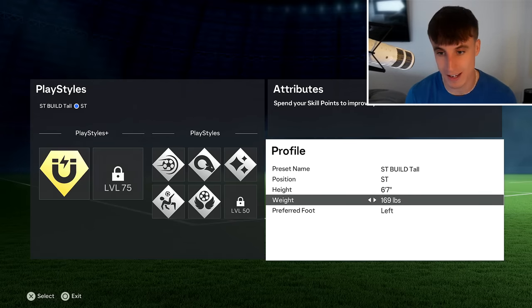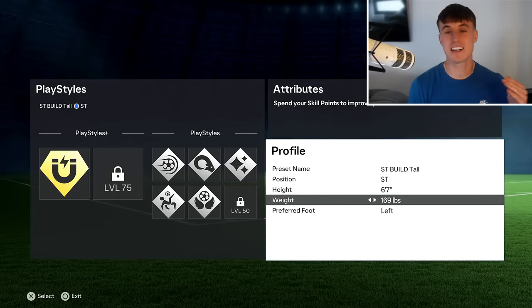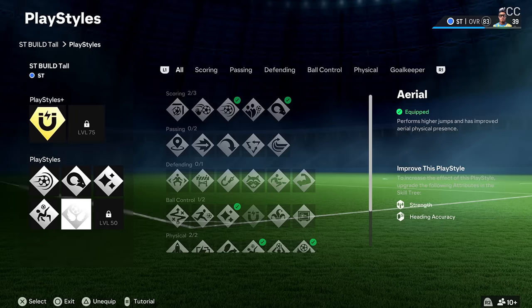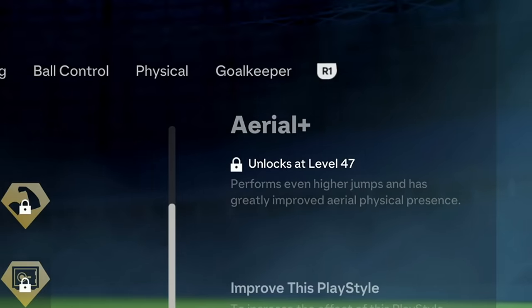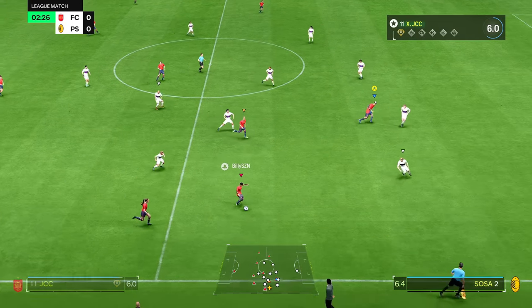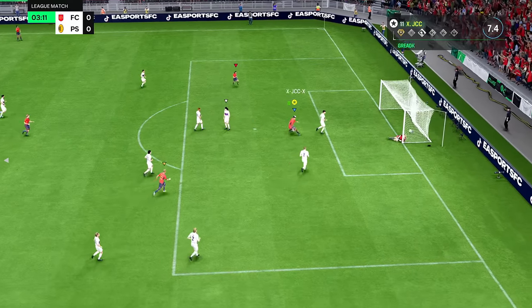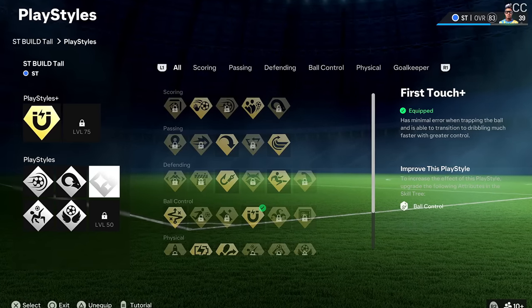In the big build, you want to go striker, 6'7" maximum height, and around 169 pounds — a little bit of weight so that you can push defenders off. You just win absolutely everything. You're going to need to practice your heading because heading is manual and you'll miss a few. If you can get to maximum level, you can get your PlayStyle Plus here as Arial Plus at level 47. Even if you're a low level, Arial is enough in that build. You want the PlayStyles: PowerShot, PowerHeader, Flare, Aerial, and Acrobat.